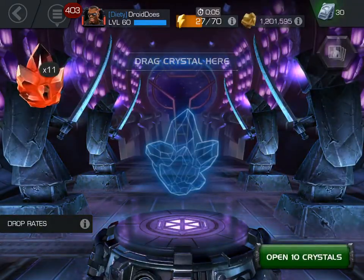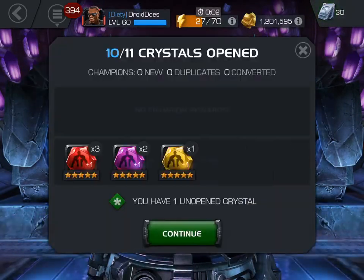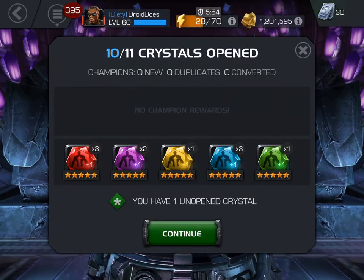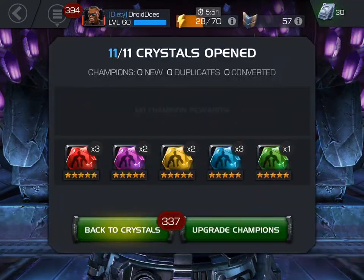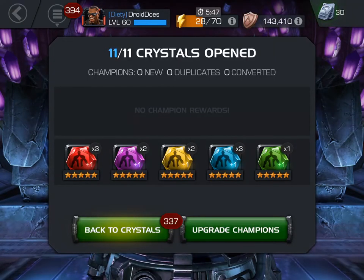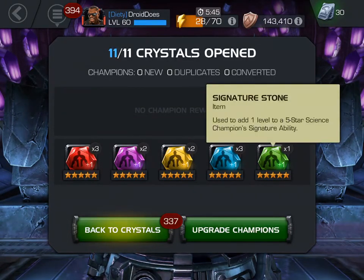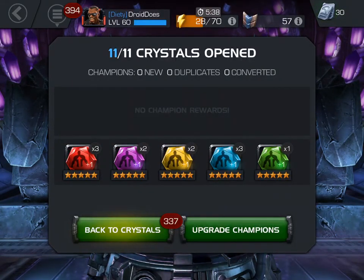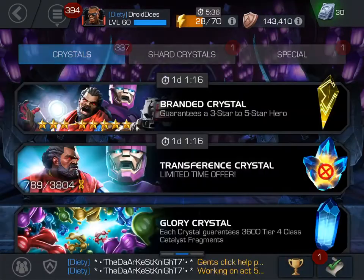I'll go ahead and pop these Sigstone Crystals. I had one from MODOK Lab and then the other 10 I just got. Skill, Mutant, and Tech are still my three big ones that I like to get. I got no Tech. Cosmic is fine — those can go into Hela. MODOK would get Science. I only have one Mystic 5-star champ, and that is Iron Fist. He is Awakened, but I'm not going to pour any Stones into him.